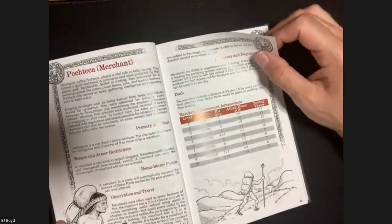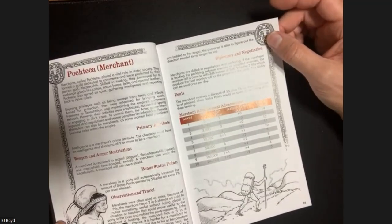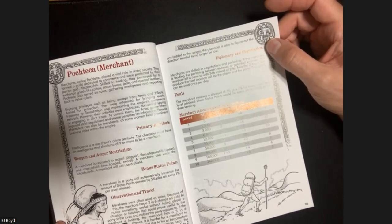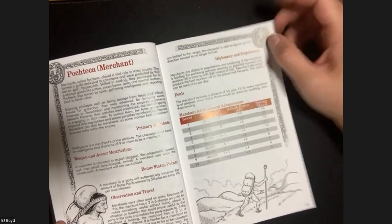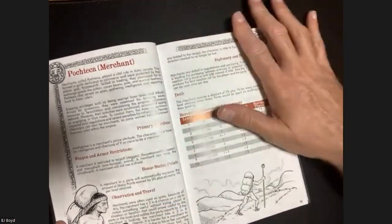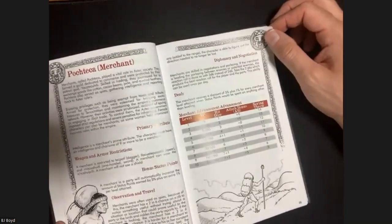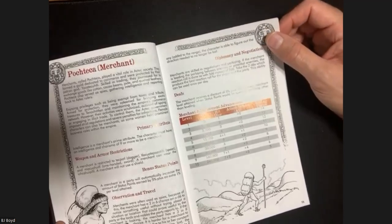Next is the Pochteca - a merchant. Interestingly, they use the Cleric XP progression but they're more of a diplomat and negotiator. They don't have spells or magical abilities - really a face character. Since they're used to negotiation, they get advantage on reaction rolls, rolling 3d6 and taking the two best. You can see the ways you can crib these mechanics into other genres to create different styles of characters beyond just fighter, cleric, and magic user.